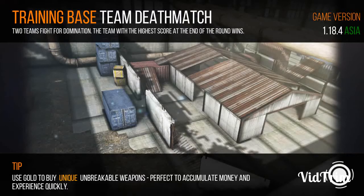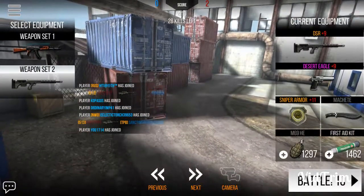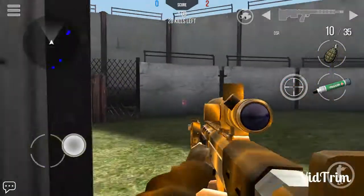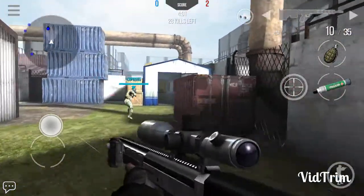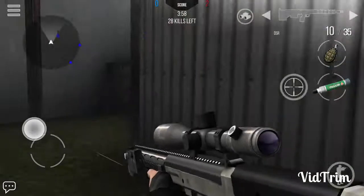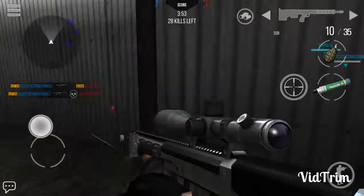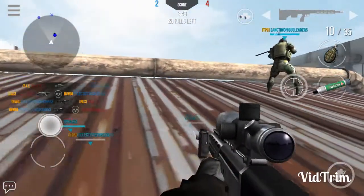It's a training-based team deathmatch. I've upgraded all my guns to levels 11, 12, 11, and 10. I'm starting with the DSR sniper gun and using sniper armor. All opponents tend to come from one side, so I'm going up to the top of the roof for sniping — that's the best way to snipe someone on the hall. I'm going to crouch.